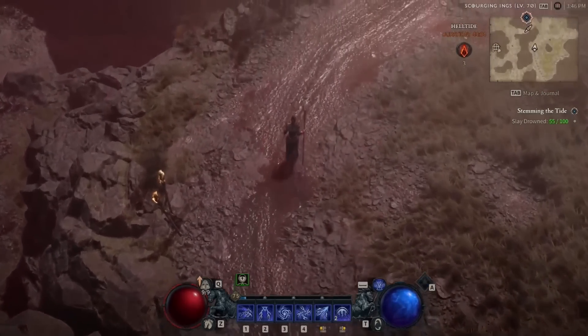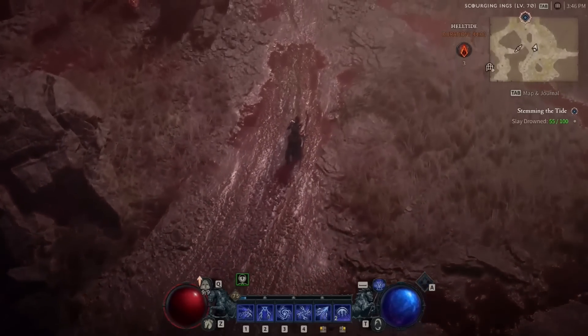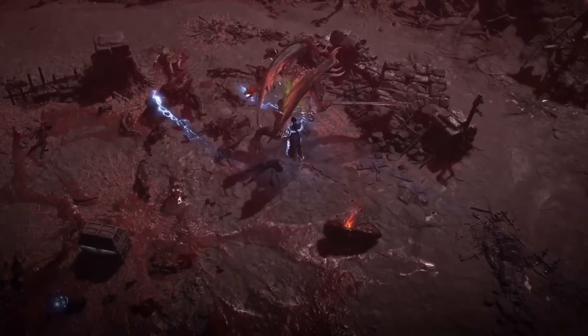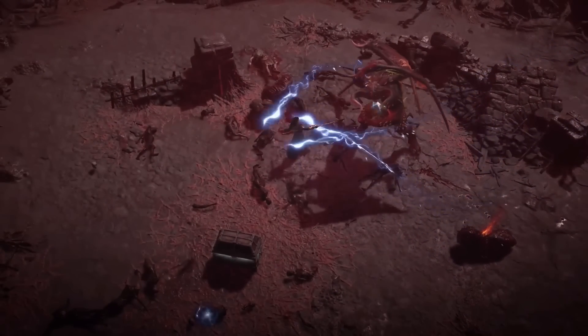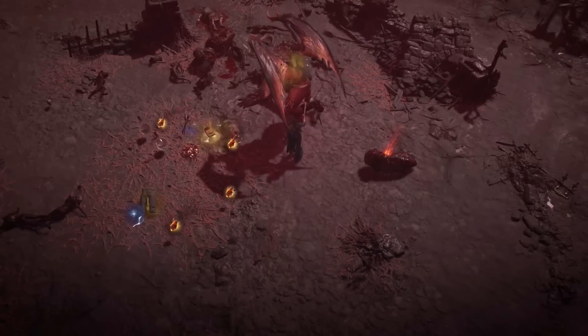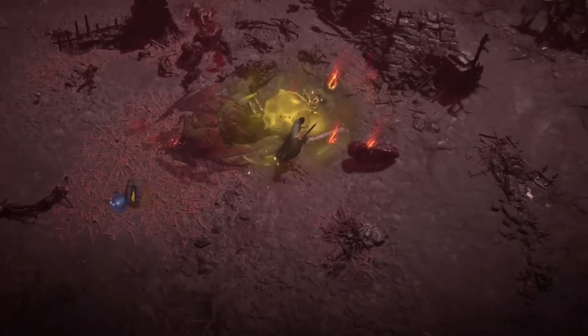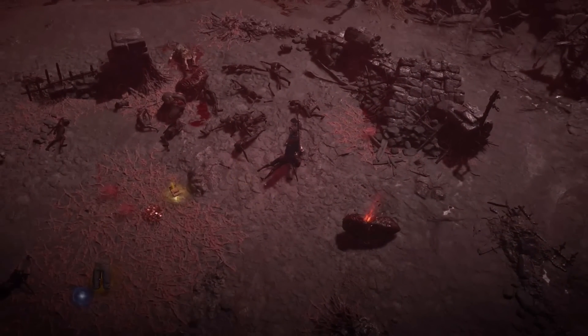Once the player gains access to Nightmare Tier, they're going to start seeing some of these new activities, one of them being Helltide. Helltide is basically the switch where you're running through the world of Sanctuary — the sky turns red, blood begins to fall from the sky, new monsters begin to appear, everything is more challenging, new events start showing up. As you're killing creatures within one of these Helltide areas, you're going to be getting what we call cinders — a new currency players collect while specifically within these spaces.